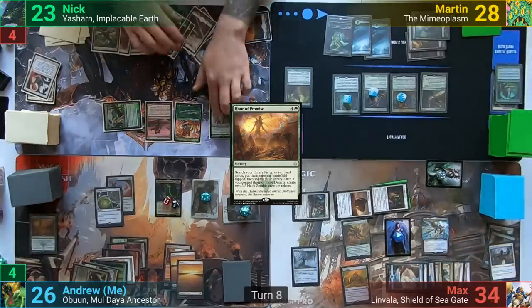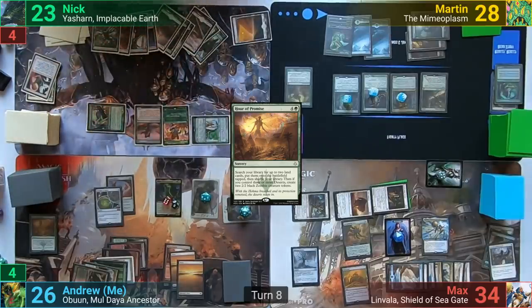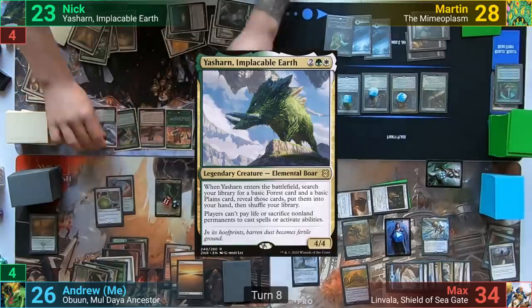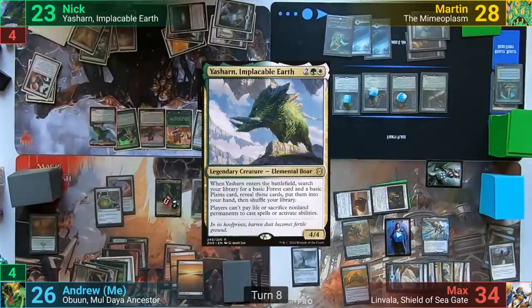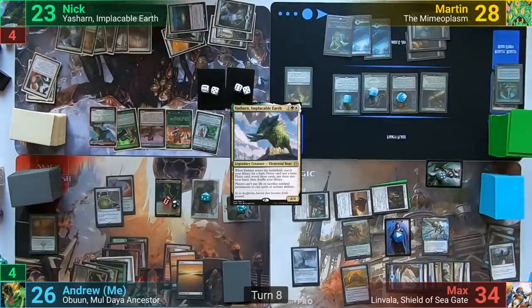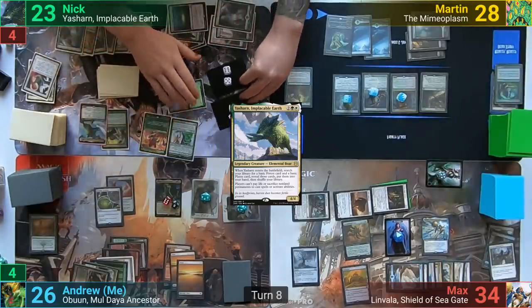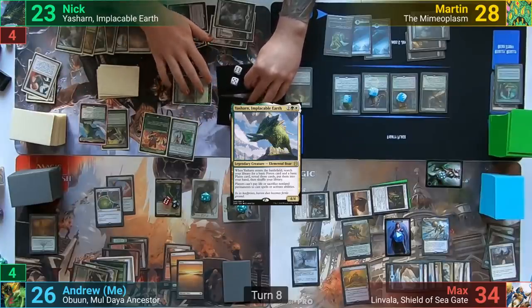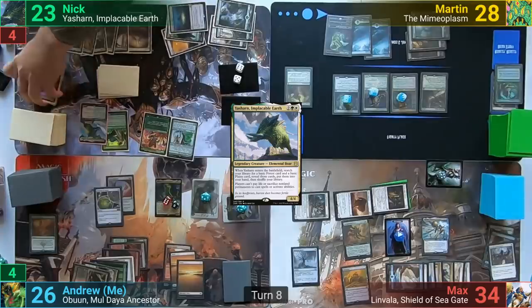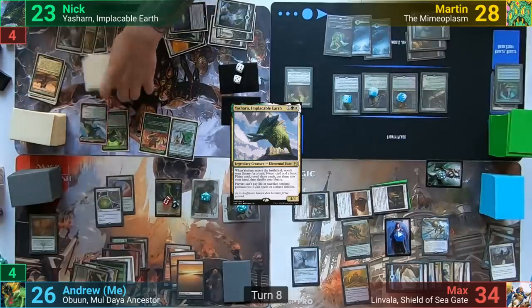At end of turn, Nick makes two 11/11 elementals with the Gardener, who had flipped recently. Nick recasts Yasharn, finding another Forest and a Plains to put to hand, then plays a Forest for turn. He moves to combat, swinging the Explorer and two elementals at Max. Max blocks all three with Warriors each, and Nick loses the Explorer. With nothing else, he passes.